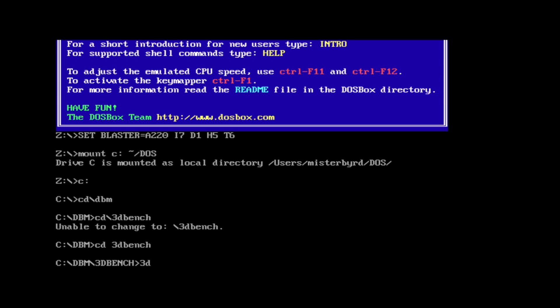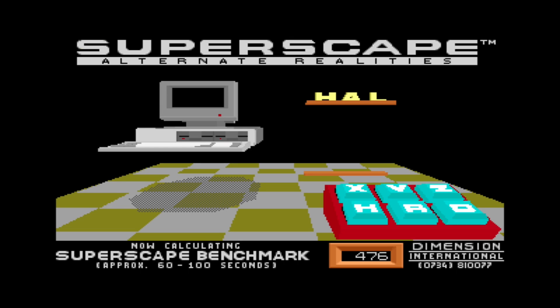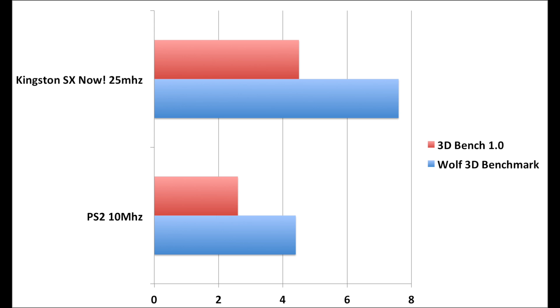The second benchmarking utility that I ran was Superscape Reality's 3D Bench, which you've probably seen on my channel before. It might not seem much to some of you, but I remember watching this thinking it was the most awesome virtual reality demo ever made. The aesthetic kind of reminds me of the hacking sequence from the original Weird Science movie, and I was pretty impressed with my results — I got about a 73% increase in performance with both benchmark utilities.